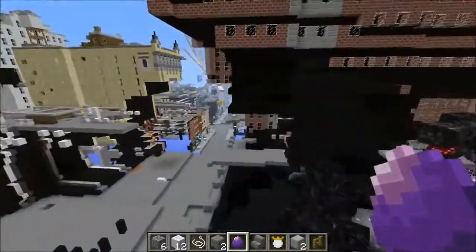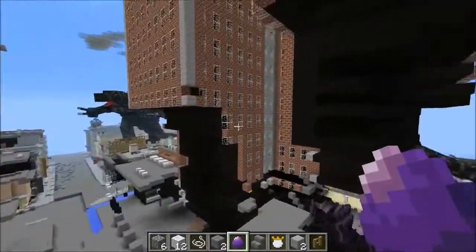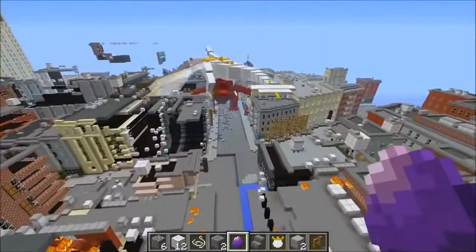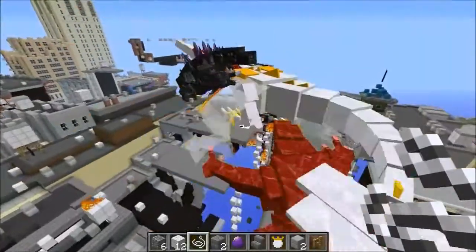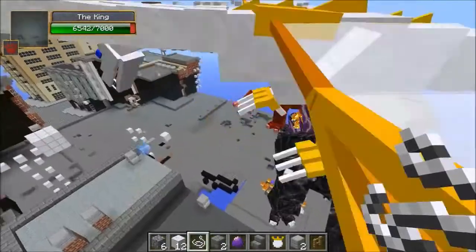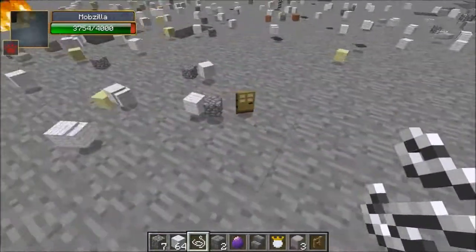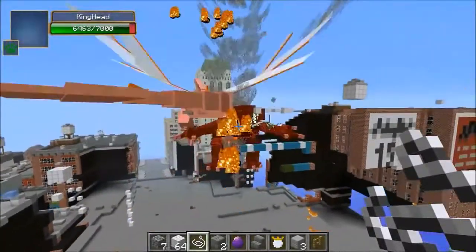There are actually a couple of Mobzillas underneath the building now, which is weird. If you guys are curious, inside the buildings there is really nothing — it's all blocks. I tried going in, I thought it'd be cool if you could explore, but it's actually just blocks, even behind the doors. I wonder if the King could get sucked up into a tornado. Let's interrupt the fight with the tornado — let me get a little closer.